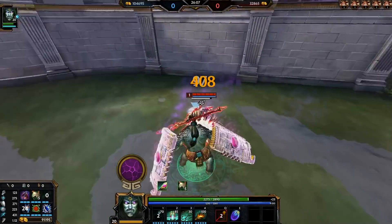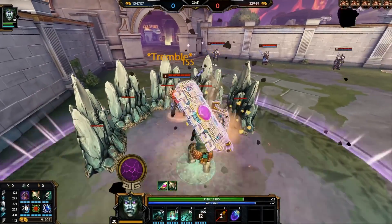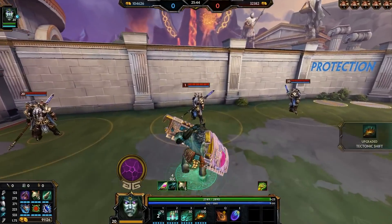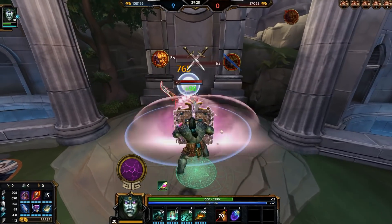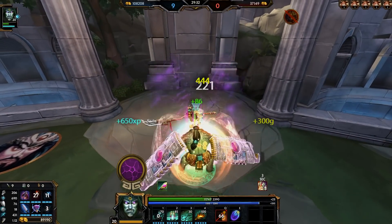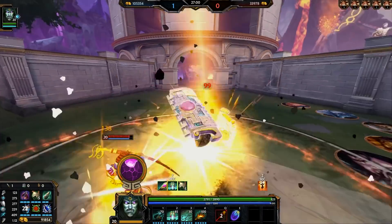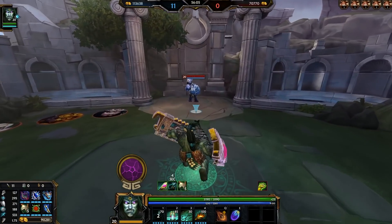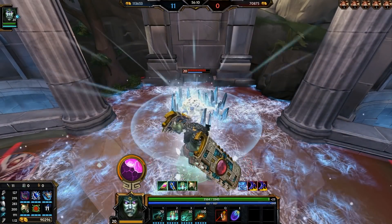Kumbhakarna is very good at locking single targets down for long periods of time, especially characters without jumps, as his ultimate can completely block off paths. Use it to lock these characters in, or force the jumps of characters that have them so your team can clean them up. Keep in mind that your 2 only stuns when its passive is stacked up, so make sure you've taken some damage recently to ensure the CC. Kumbhakarna is a very in-your-face character, so don't be afraid to dive and initiate, especially if you've gone for a tanky or hybrid route. Be careful with big CC ultimates like Ares, Daji, Bastet, etc., because Kumbhakarna has no CC immunity in his kit.